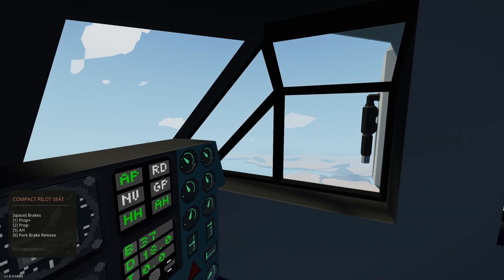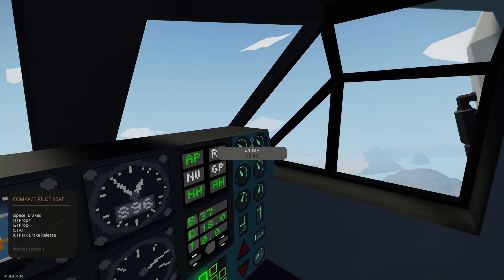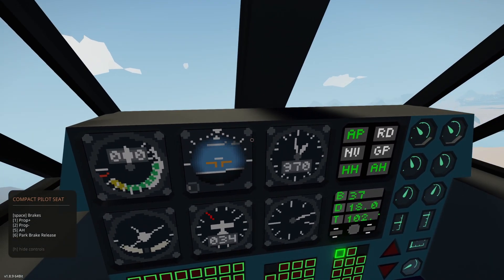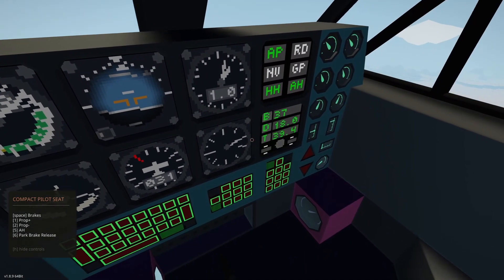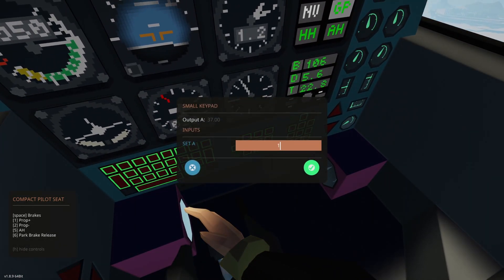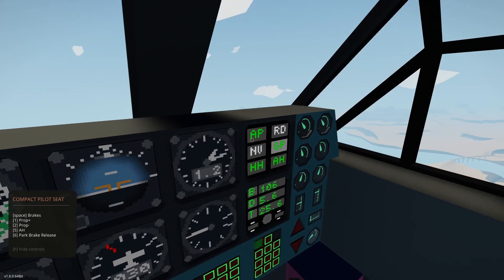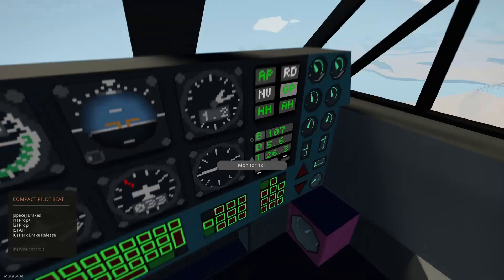Start to bring our rotors down so we can start going forward. The reason the nav isn't showing correctly is because I need to press the GPS to switch it to GPS coordinates. The new heading is 105.